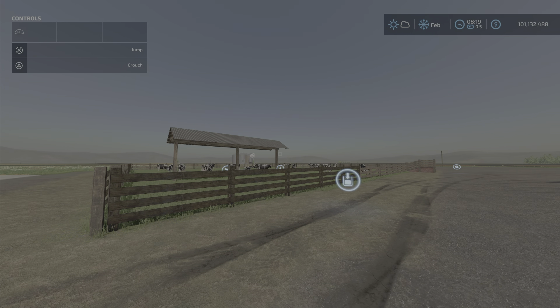Greetings everyone. LilyFarmGuy here with a new mod test for Wednesday, June the 15th. This is the Brazilian Cow Barn by ModHub Brazil. 1.13 megabytes to download - it kind of surprised me. I didn't look at the modder when I started this.